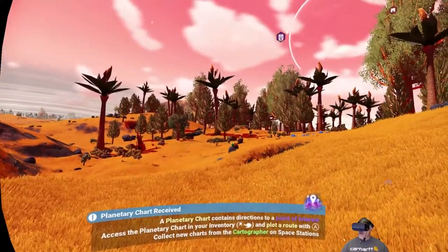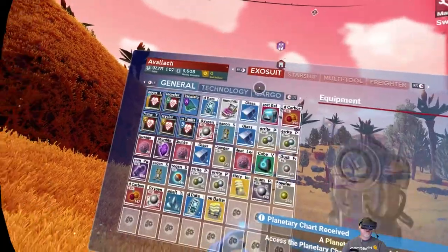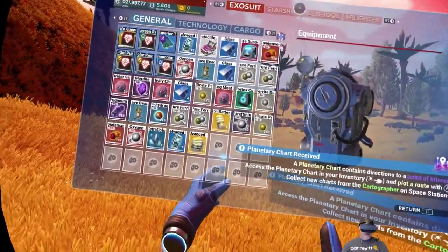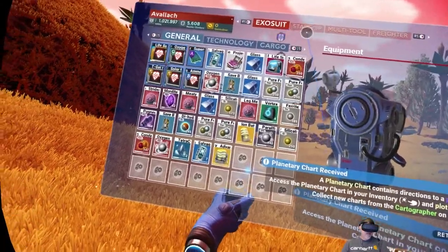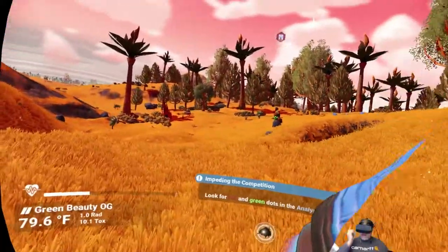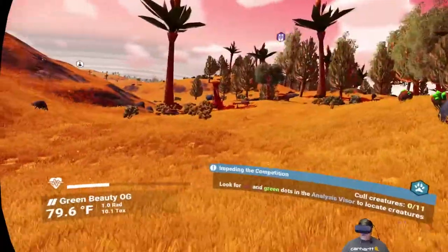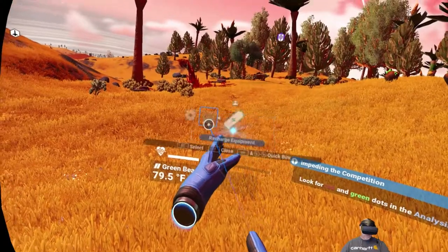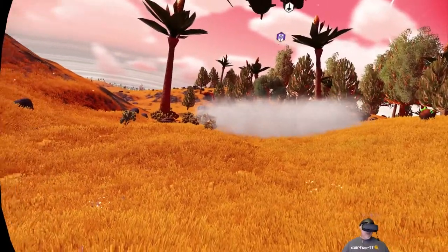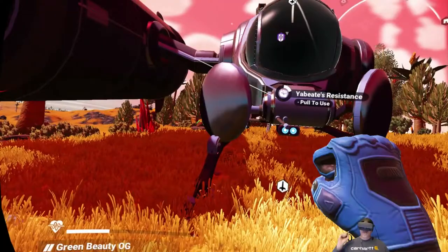Welcome back everybody to No Man's Sky, I'm an old guy gaming. We've just finished farming up some modules - I have a total of 15 plus 7 more, so we've got 22 modules now. That'll allow us to purchase two things at the space anomaly. We just walked around and farmed those up and enjoyed the scenery of the planet - it's such a beautiful planet. Let's go ahead and call our ship and hop back up to the anomaly to buy a landing platform and something else.